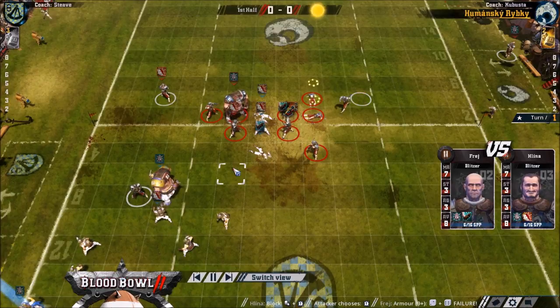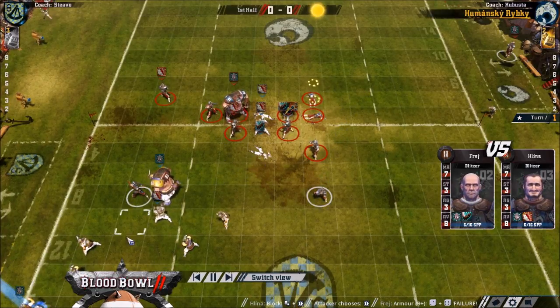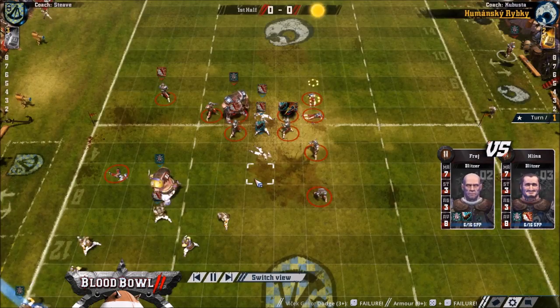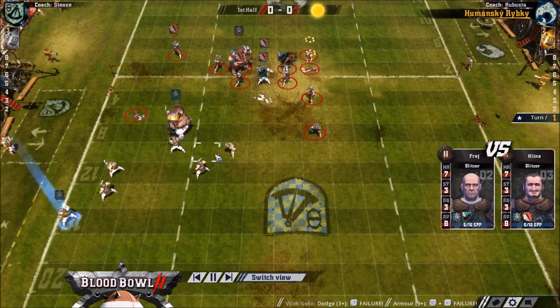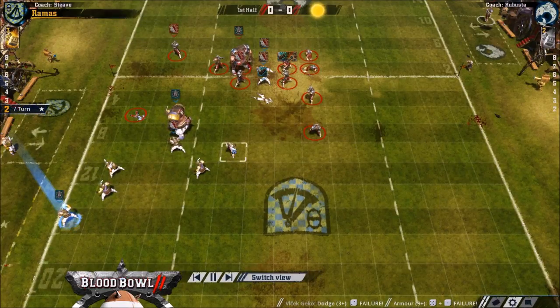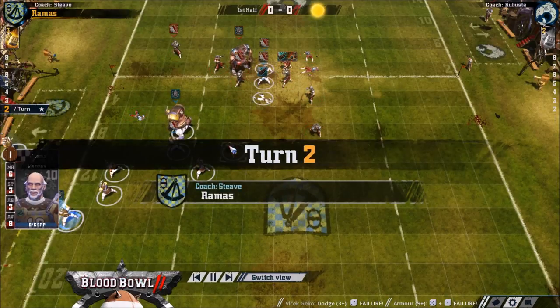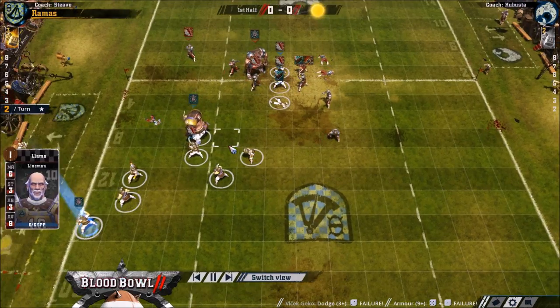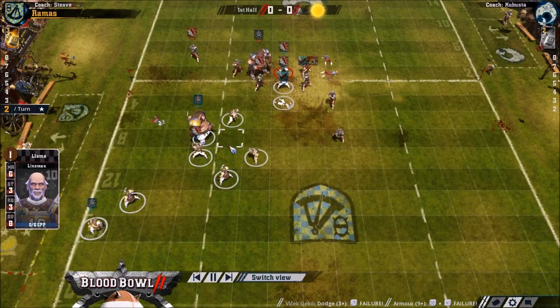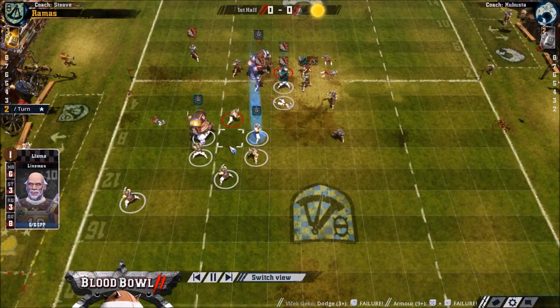Cobusta is kind of easing off on the pressure now — he could have pushed harder but he's withdrawn. It looks like Steve has overcome the Blitz result, really. It's obviously not ideal and it's way worse than it would be if he hadn't been blitzed, but he's at least survived it. We can now try to get back to where he was, or where he would have been.